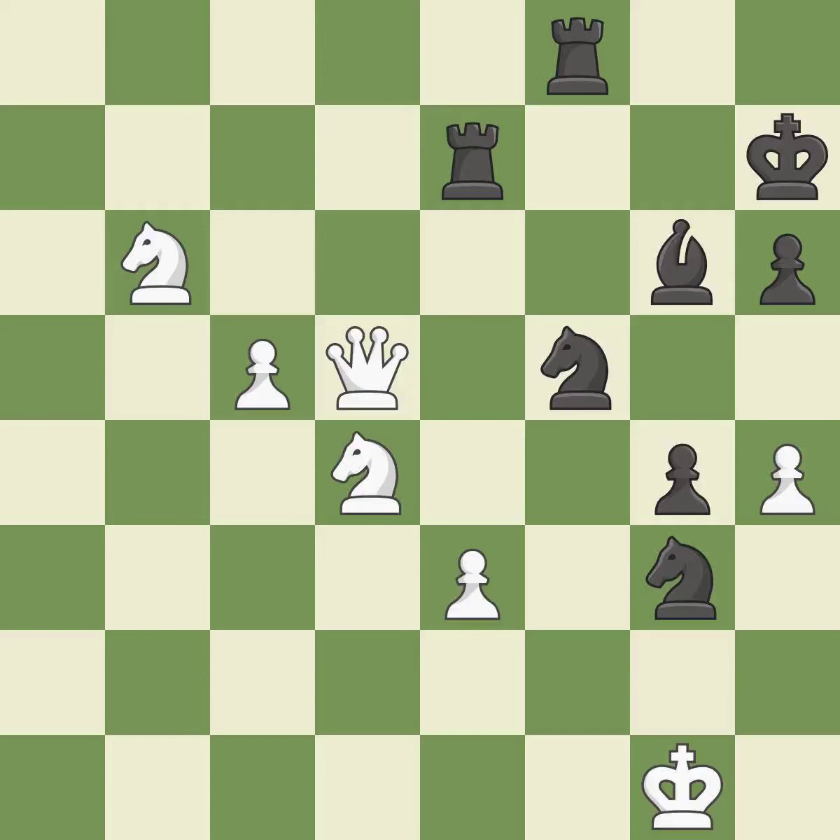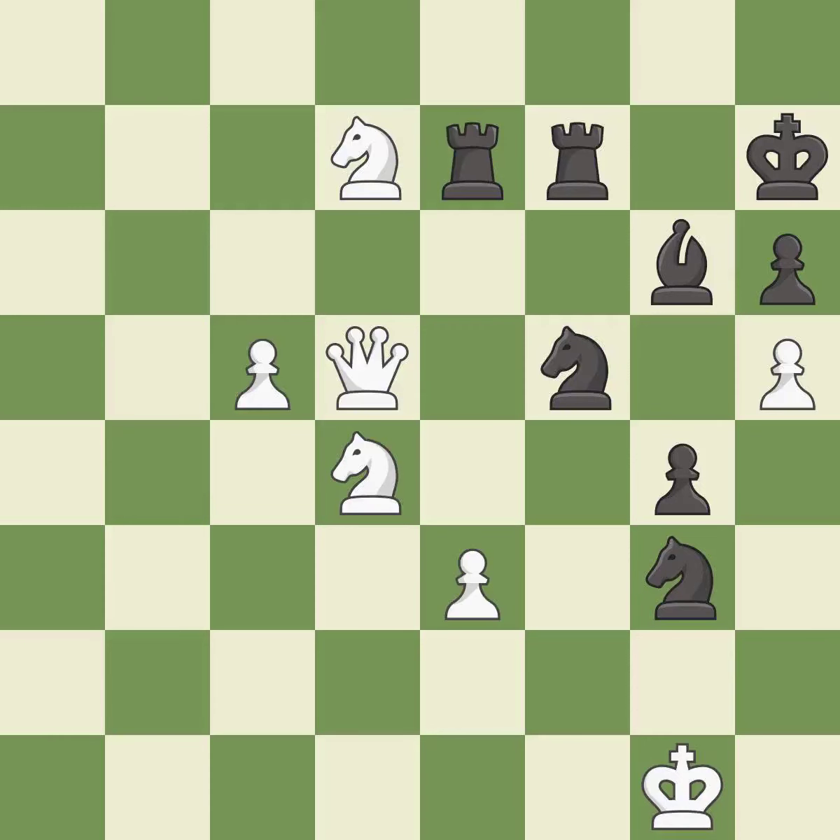This steps away from the checking queen — it is best. This wins a tempo by threatening a rook and forcing it to move away — it is excellent. This wins a pawn — it is best. That was a free pawn — it is best. This removes the attacking knight. This is the start of the end game and white is losing.